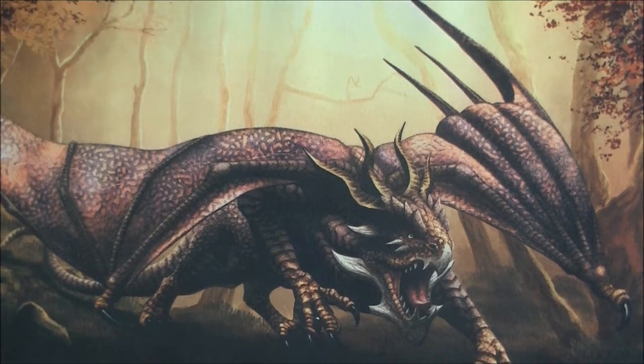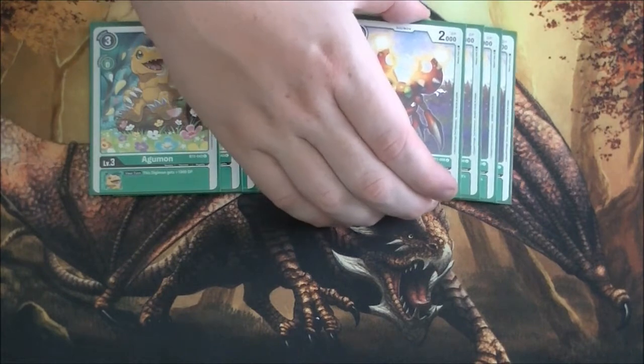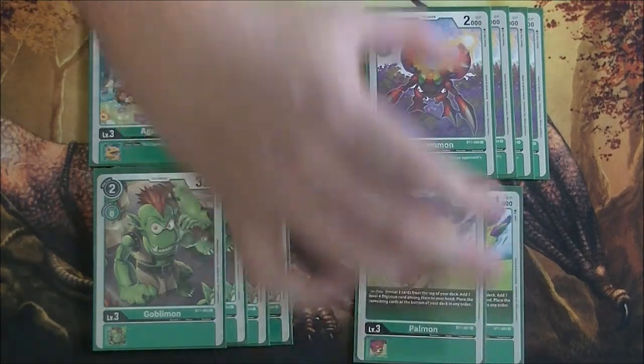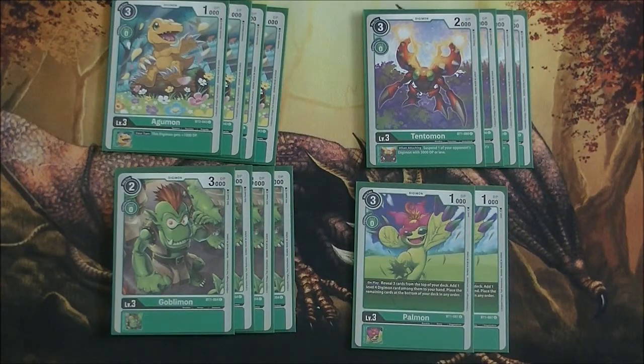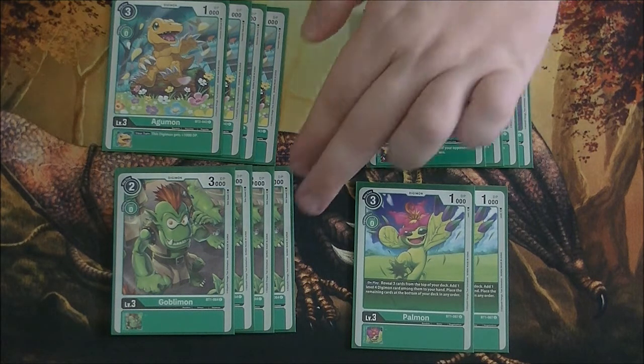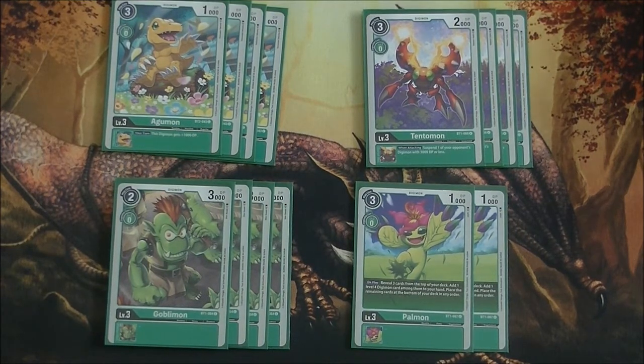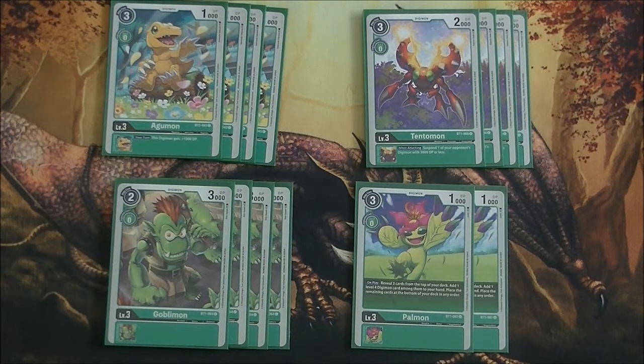Moving on to the rookies. I played four copies of Agumon, four copies of Tentamon, four copies of Goblimon, and two copies of Halmon. Agumon is essentially the starter deck Agumon but for green — plus 1000 DP does come up because a lot of your Digimon in this deck are pretty weak, around 6000 DP for Champions and Ultimates. Being able to boost them up a bit does help. Tentamon's when-attacking effect — suspend an opponent's Digimon with 3000 DP — comes up more than you think. It is a nice inheritable skill.